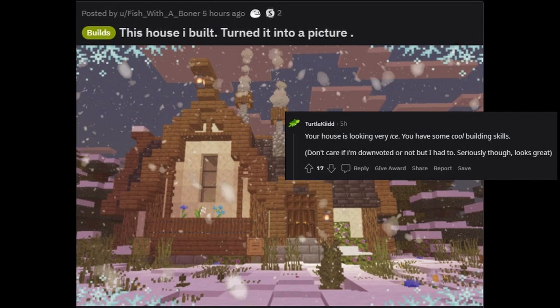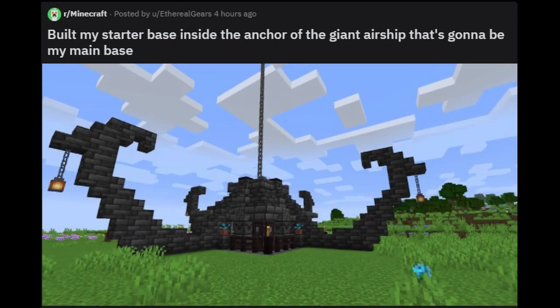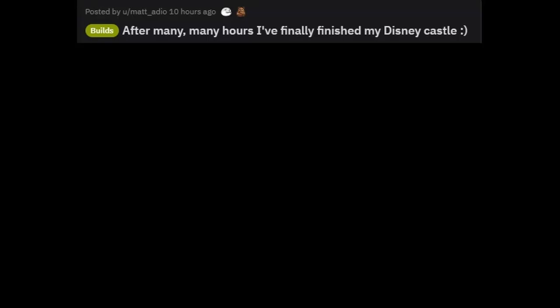Seriously though, looks great. Yes, very shocking. Oh, wrong element. Built my starter base inside the anchor of the giant airship — that's gonna be my main base. Imagine parking your airship and you're ready to pull up your anchor, only it's hollow with a home inside. Free real estate!